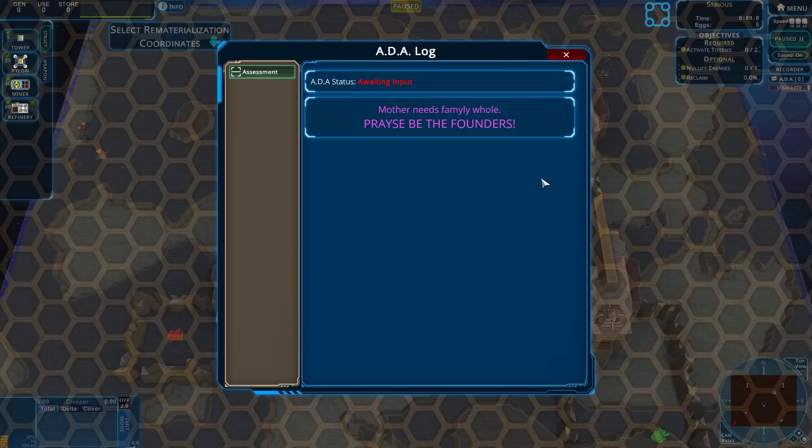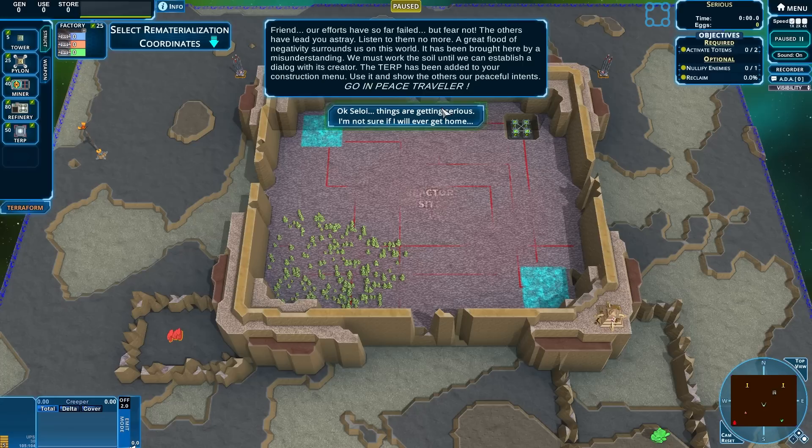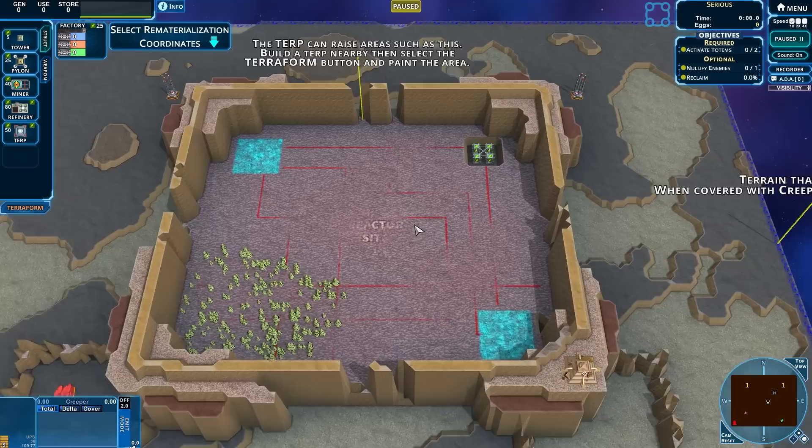Alright, getting serious - we've got the fort in the center. ADA status: awaiting input. Mother needs family. Praise be the founders. Our efforts have so far failed, but fear not - the others have led you astray. A great flood of negativity surrounds us on this world. We must work the soil until we can establish a dialogue with its creator. The TERP has been added to your construction menu - use it and show the others we are peaceful. Fixing ADA sounds like a priority.